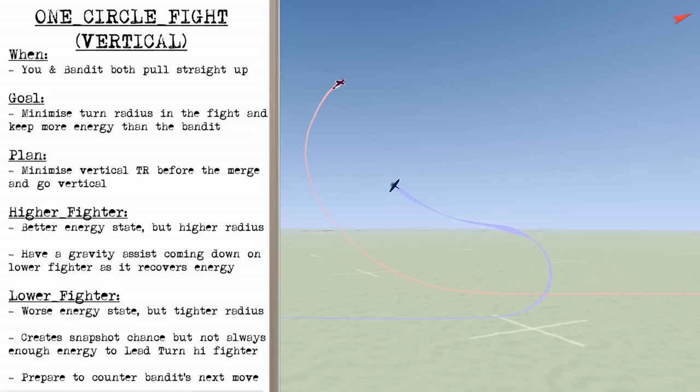If you're the lower fighter, you're likely going to have a worse energy state but a tighter radius. This could create a snapshot chance, but you won't always have enough energy to lead turn the higher fighter and maintain an offensive advantage afterwards. So if you end up being the lower fighter, it's important that you recognise this and attempt to recover your energy and prepare to counter the bandit's next move.